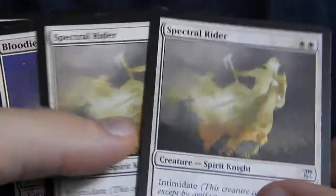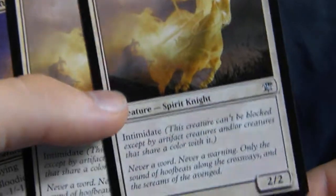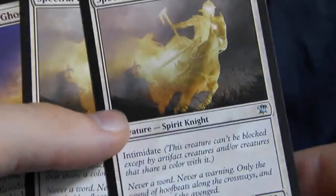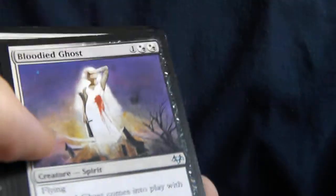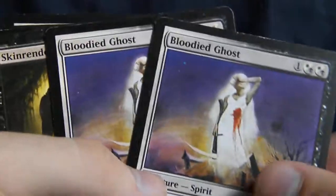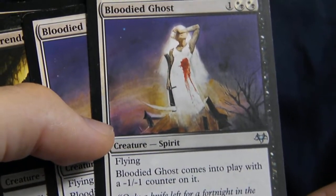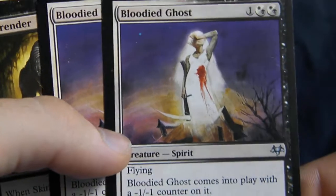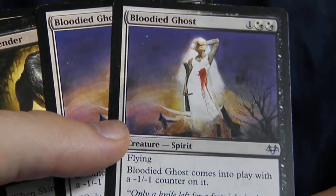Spectral Rider — love this card. Great Innistrad uncommon, pretty great flavor text. It's cheap and it's effective, and it's a spirit. A lot of spirits in here, but no spirit affinity. Bloodied Ghost — it's really essentially a 2/2 flyer for three. It worked great with Undying, but that'd be a whole combo deck that we're not going to get into.